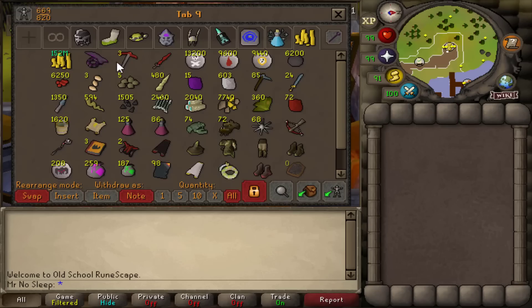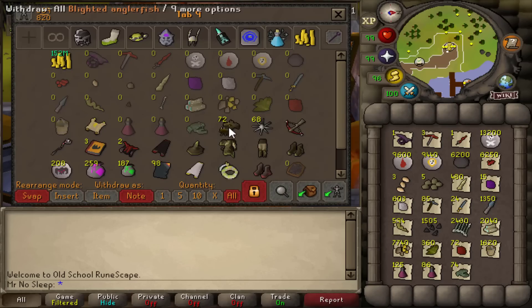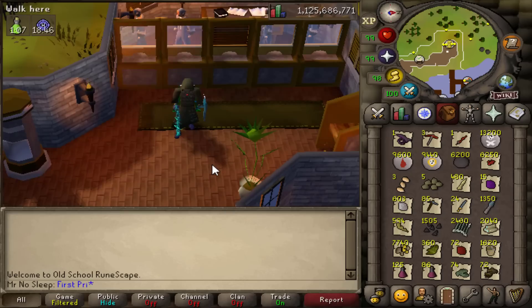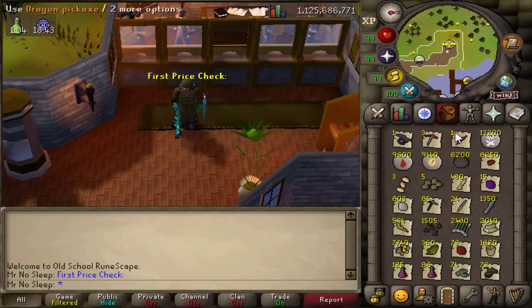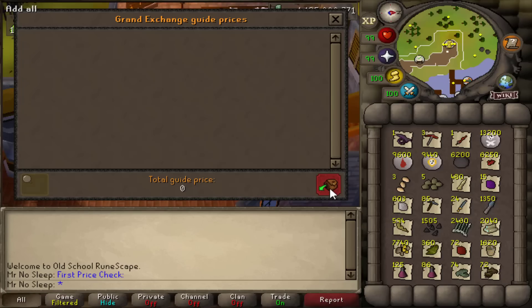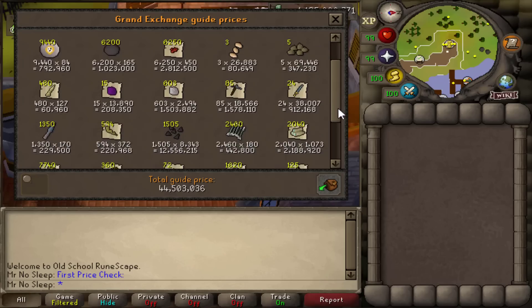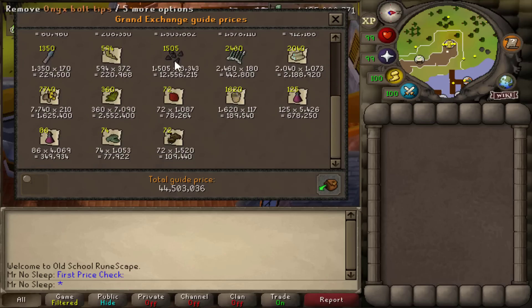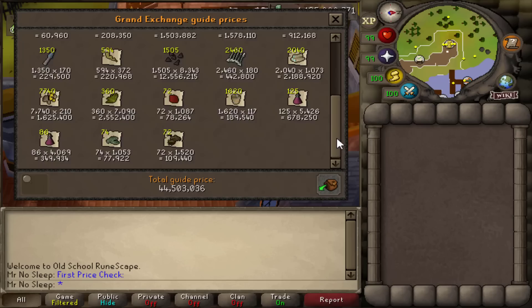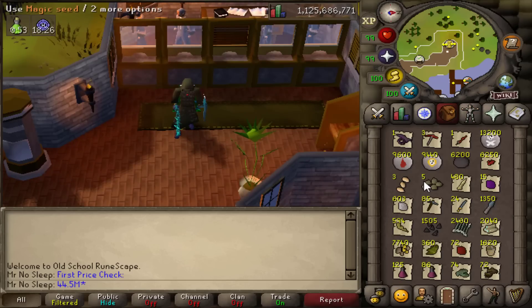Here is the price check. Let's go ahead and price check all of the normal drops first — this should be a good example of what you can expect if you don't receive a rare drop. The very first price check, everything including the Dragon Pickaxes, comes out to be 44.5 mil. Keep in mind that would be a little bit more, but a lot of the restore drops I received I did sip on and use during this 1000 kill journey.